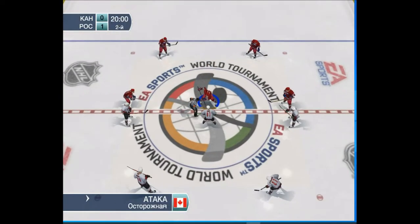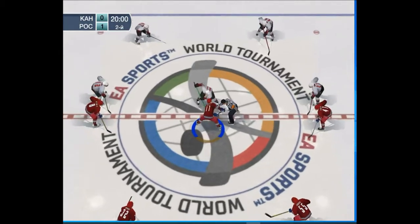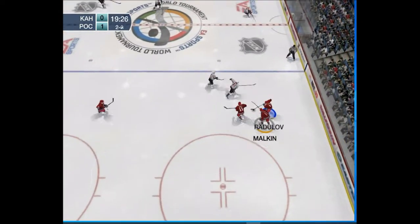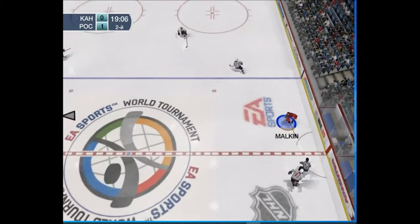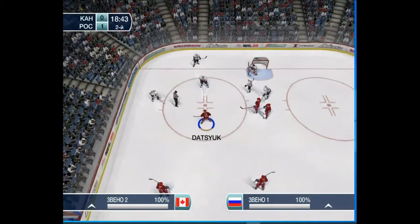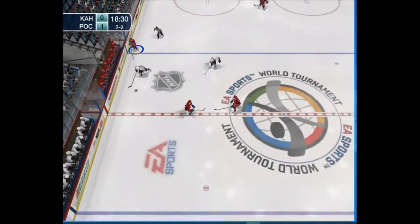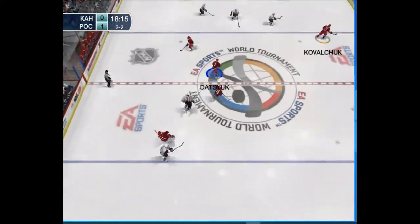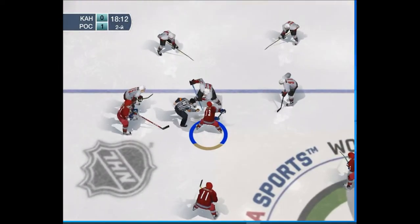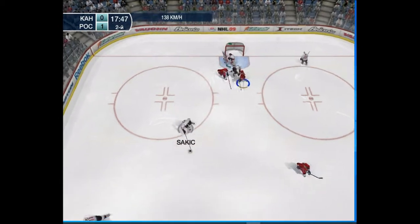The puck is about to be dropped. Face-off goes to Canada. Here comes Crosby — to Radulov. Now a pass up to Malkin, to Ovechkin. Here comes Ovechkin — saved by Brodeur. Face-off won by Thornton. He passes it to Redden. Now it's passed ahead to Datsuk. Kovalchuk goes offside and the play is stopped. Face-off won by Datsuk — shoots the puck. Brodeur turned him away.